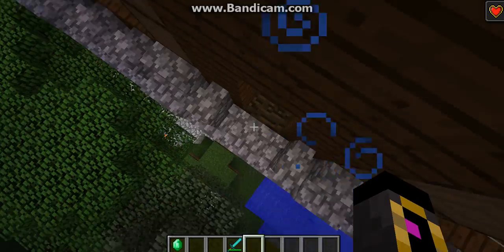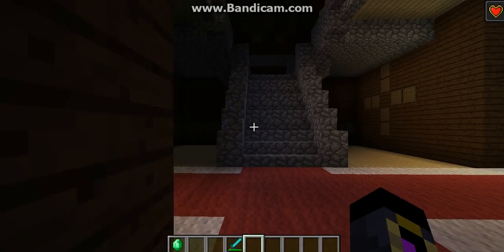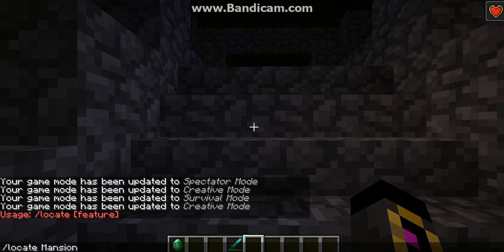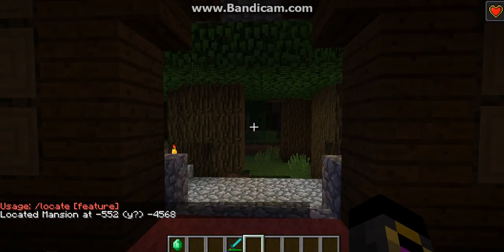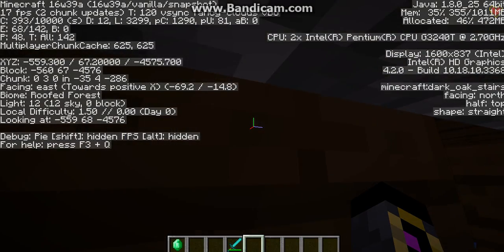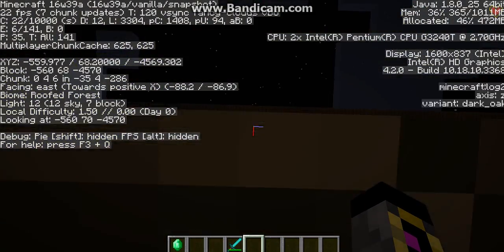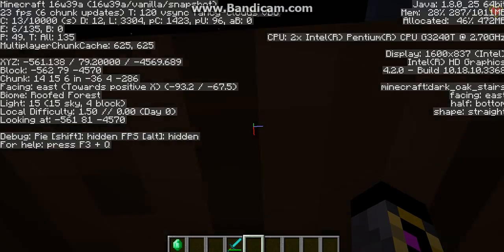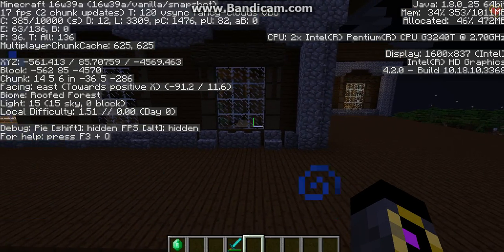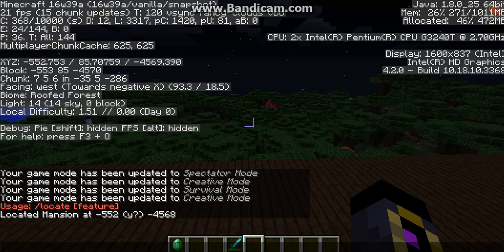Fact number four is that this structure is one of the structures you can find with the slash locate command. You can do slash locate mansion and it will take you to the closest mansion to you. I can see my coordinates — it's very close, and going right here puts me right inside it.